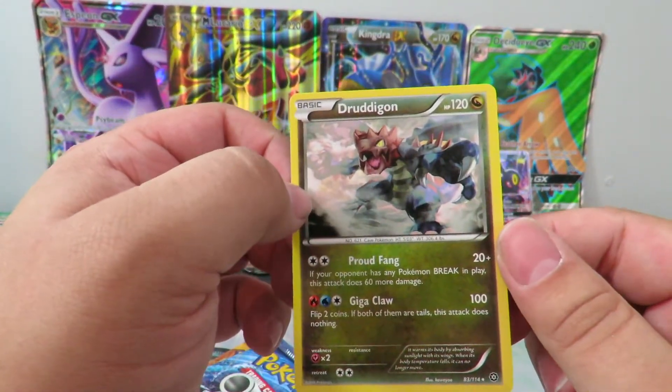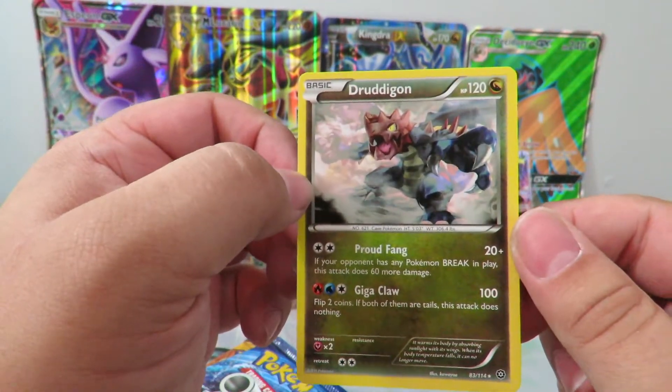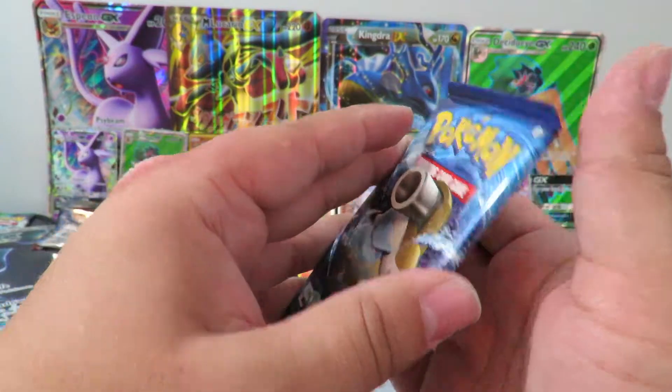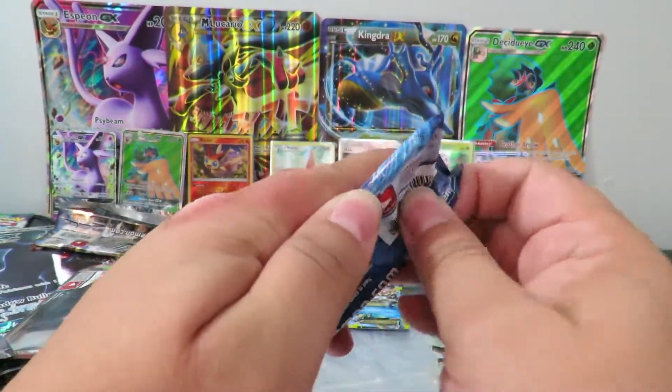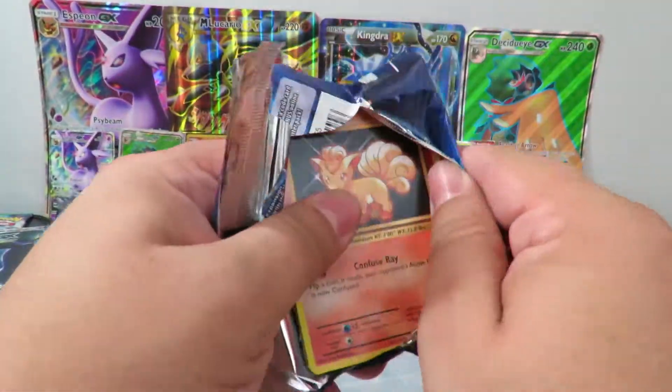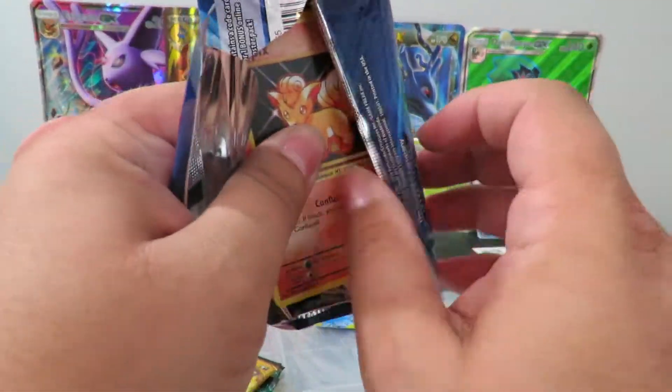I kind of wish this was a holo, because if you look at the art I think it would look really sweet as a holographic. So far, one for two isn't so bad. We got ourselves an Evolutions pack, and Evolutions is generally pretty good as far as pulls go.